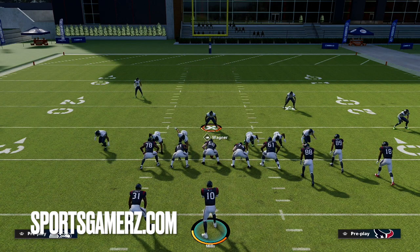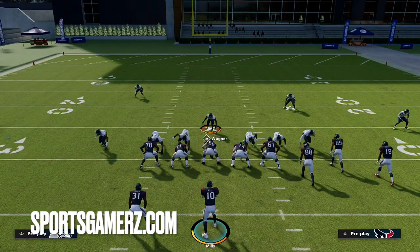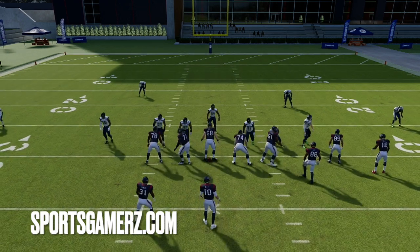If you play MUT, you can easily manipulate your depth chart to get a safety in at linebacker. If you're going to use an actual linebacker instead, you might consider putting Lurker on that linebacker because he'll just get better jumping animations.